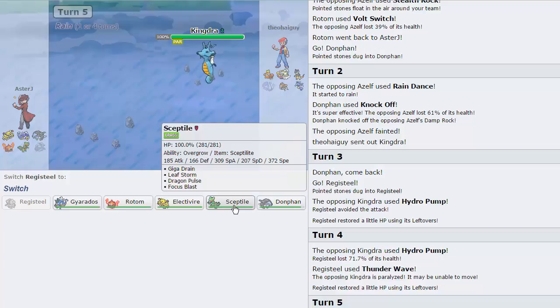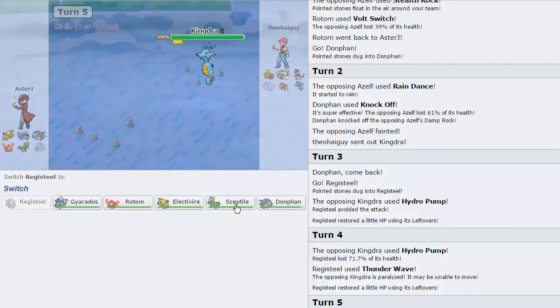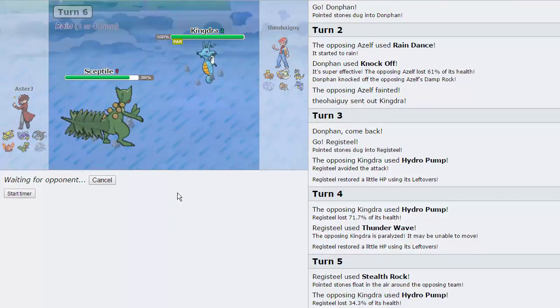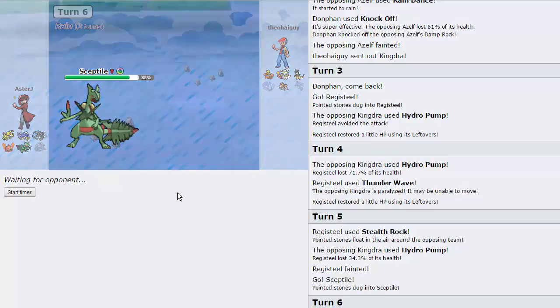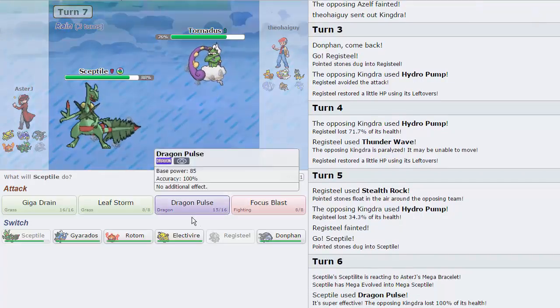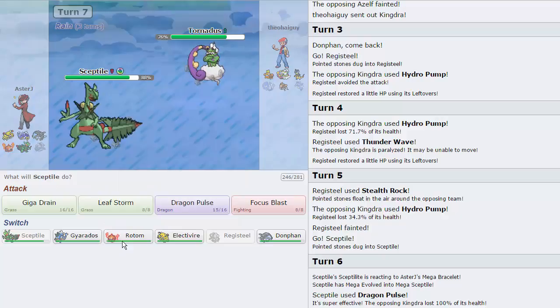Now I can bring in Sceptile and knock Kingdra out from full. Dragon Pulse is able to knock it out from full, so Sceptile is definitely my play every time — he doesn't have a switch into Dragon Pulse. He can then go into Kabutops and threaten me with a Stone Edge, but I'll make a play in accordance with that. I definitely need to keep Sceptile alive. He goes into Tornadus — surprisingly. Is this thing Scarfed? Because it'll die to a Dragon Pulse too. I think Rotom's my play, because he's probably going to go for the Flying move.